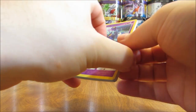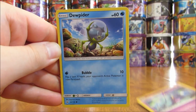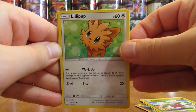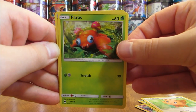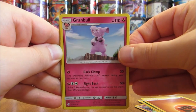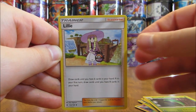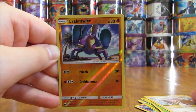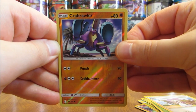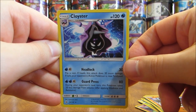This pack starts off with a Mareanie, followed by a Dugtrio, a Bounsweet, Lillipup, Paras, Fighting-type Energy — one Energy card per pack — Granbull, Metapod, there is a Lillie, and this one is available in full art form. Reverse Holo is a Crabrawler, that is a common card. And the second rare in this opening is a Cloyster — another rare non-holo.